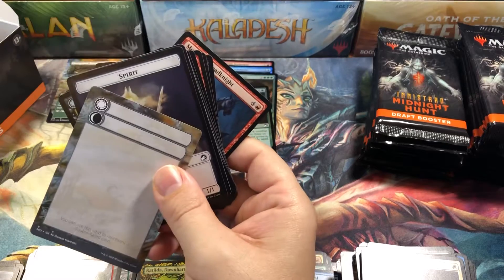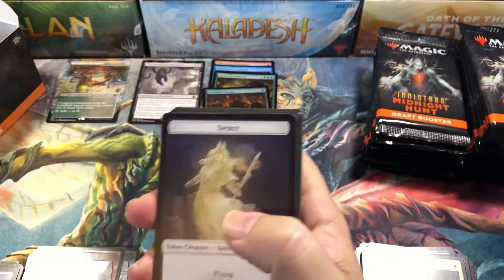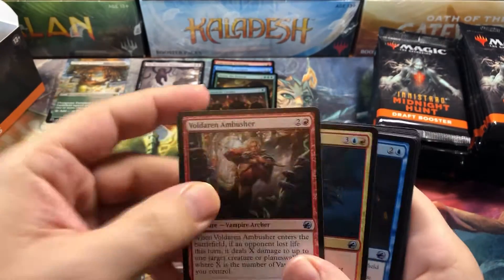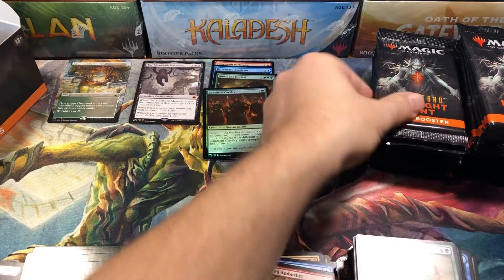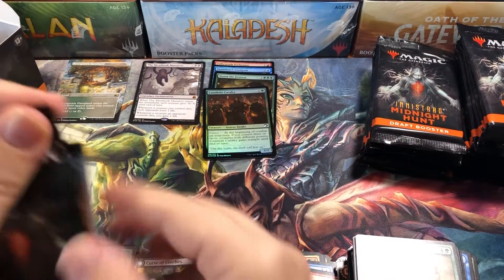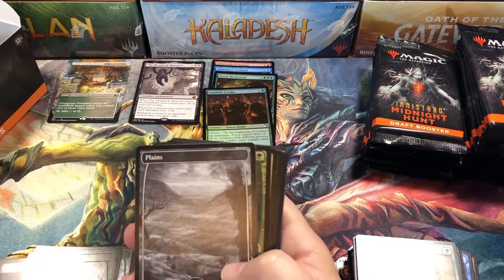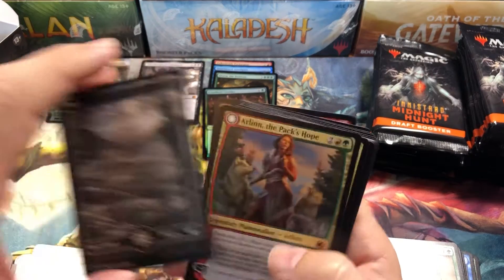We're messing up the pack here, trying to bend cards, drop stuff — it's really early and I'm not awake yet. Forest, Curse of Leeches, and nothing else. So it looks like my first impression here is that the set boxes might be a little bit more spicy in this set too.